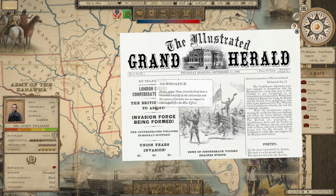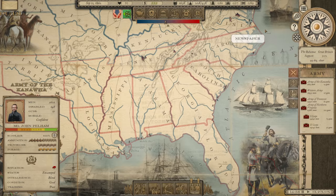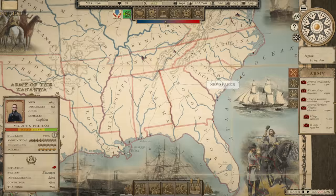Welcome back everyone to Grand Tactician: The Civil War. It is September 11th, 1862, and as soon as this episode starts, we have this newspaper article to cheer about. It says: London cheers, Confederate victory. The British stand ready to assist. Invasion force be informed. The Confederates welcome European support. News of Confederate victory reaches Europe. The Confederacy has been recognized by the British.